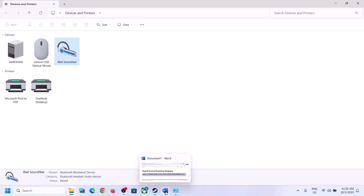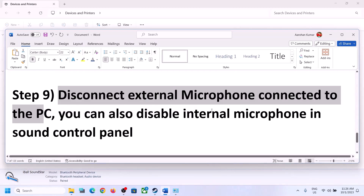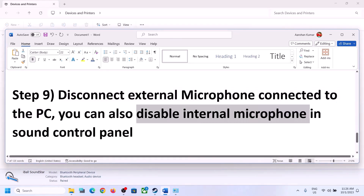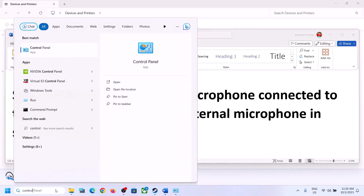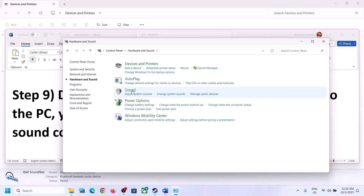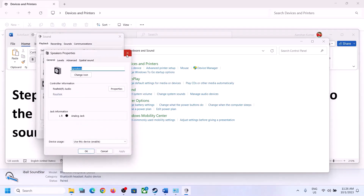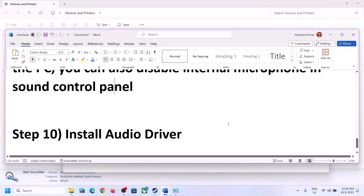The next step is to disconnect any external microphone connected to the computer. If you're not using a microphone in the game, disconnect the external microphone. You can also disable the internal microphone in the Sound Control Panel — type 'control panel' in the Windows search box and go to Sound. Go to the Recording tab, right-click your microphone, and click Disable. Only do this if you're not going to use the microphone. After disabling it, launch the game and check.